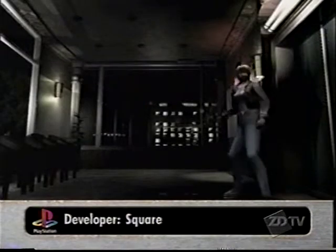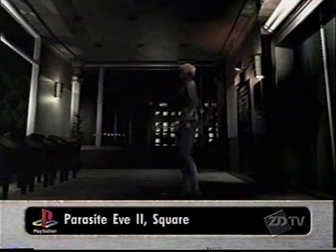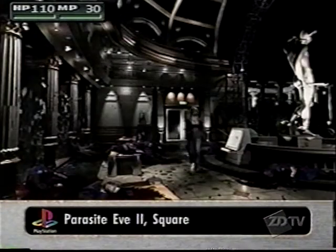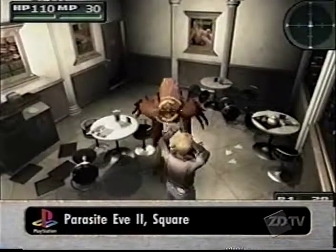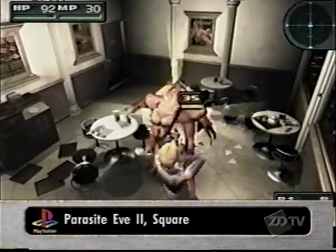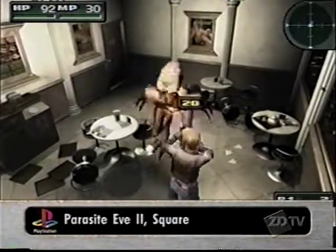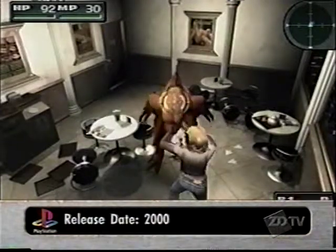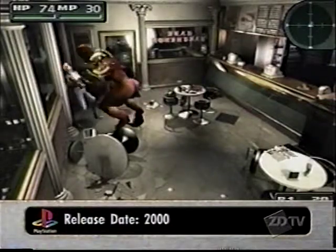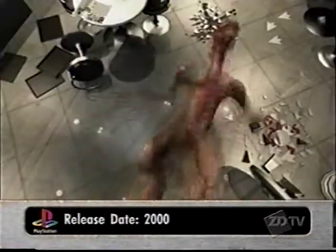The game once again uses pre-rendered backgrounds with an impressive amount of detail. The drama in the game is brought forth through the use of very intriguing camera angles. The battles are now in real time, and you'll typically see your enemies before you have to engage them in combat. Switching targets is controlled by the square button.